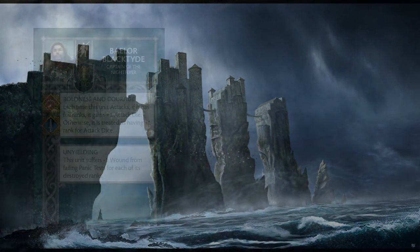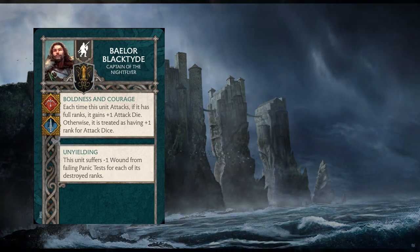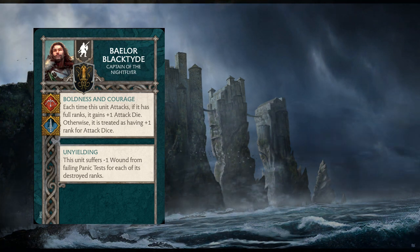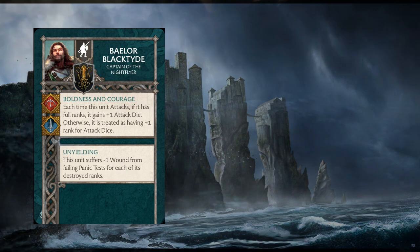Another interesting option is Baelor Blacktide, Captain of the Night Flyer — two points, bringing the unit to nine. He gives them two abilities: Boldness and Courage, which means if the unit has full ranks it gains plus one attack die, otherwise it's treated as having plus one rank for attack dice. He also offers Unyielding, which states the unit suffers minus one wound from failing panic tests for each of its destroyed ranks.